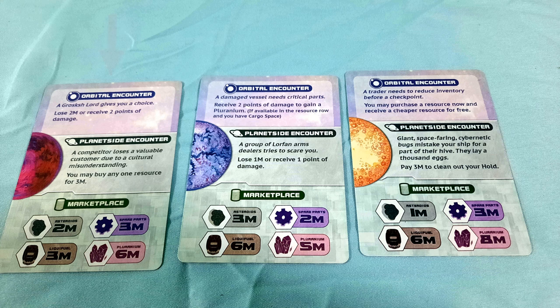First, you encounter the orbital event of the leftmost colony card. Then, a planetside event on the middle colony card. Finally, you are able to purchase upgrades or buy and sell goods from the market. The prices of every good are dictated by the market portion of the third colony card.